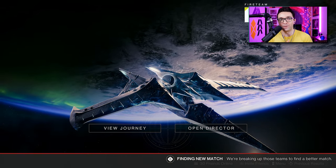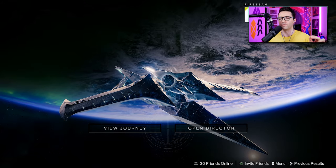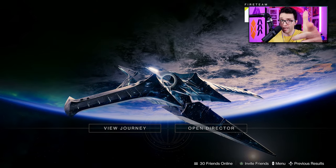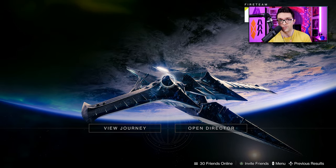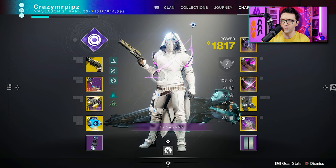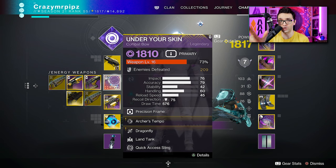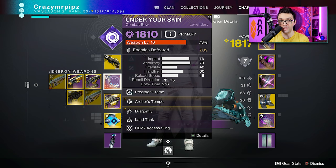What is up, crazy fam! In today's video we're gonna talk about a beautiful Void Hunter build. Do you like bows? I got you. Do you like hand cannons? I got you. We are going to be an absolutely disgusting invisible Hunter with Lucky Pants, Last Word, and the Under Your Skin bow. What we're gonna be doing is priming players with this beautiful bow right here.